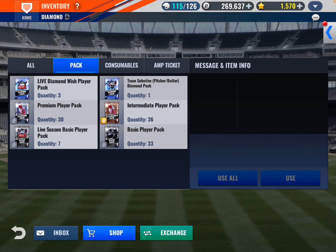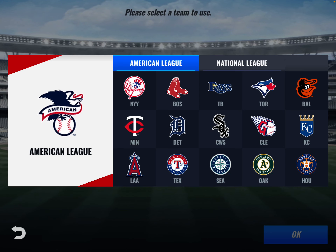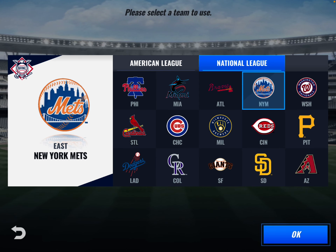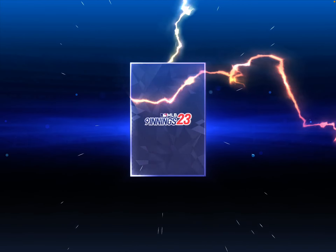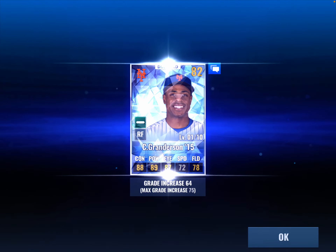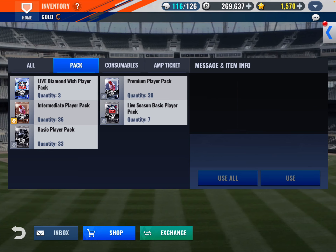Team selective diamond — pitcher or batter — we're gonna go with batter on this one. And we get Curtis Granderson, which doesn't really help us because I think we already have him. That kind of stinks.